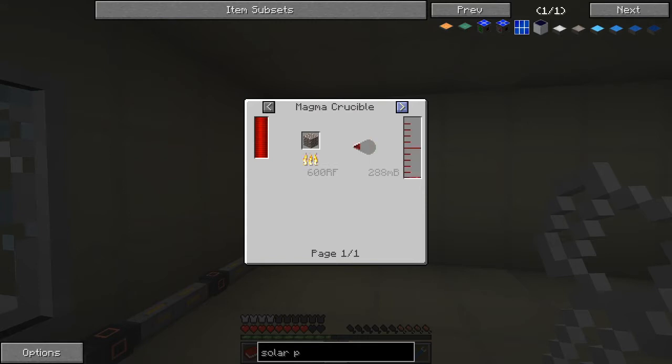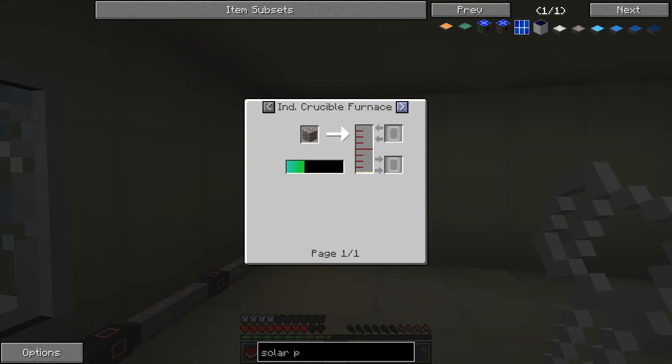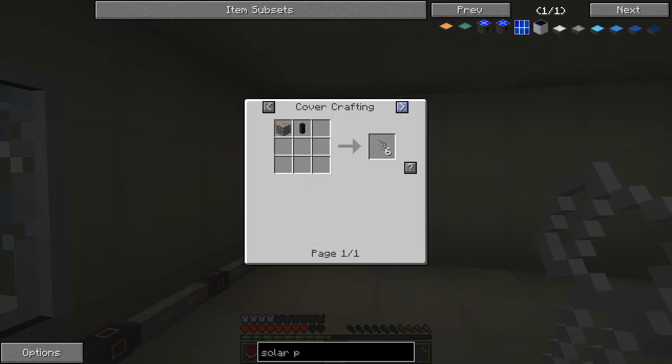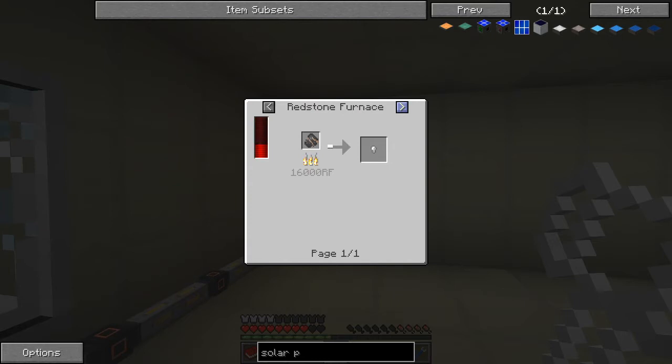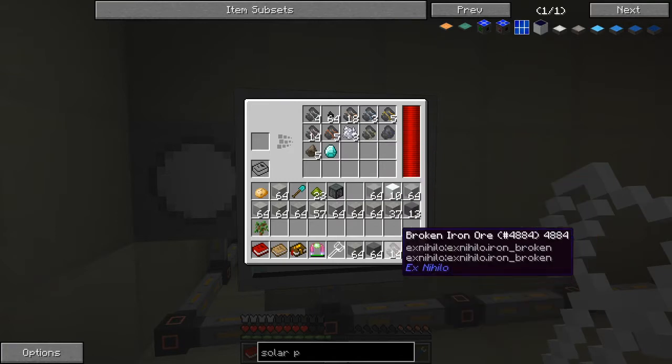We can smelt it to one iron. We can pulverize it to two plus one. We can convert it in a magna crucible into 288 millibuckets - that's basically two ingots of iron. And we can put it into the industrial crucible which gives us 216 millibuckets. So the industrial crucible furnace is actually less efficient than the standard magna crucible - that's a bit strange. A redstone furnace magna crucible gives 216 - about one and two thirds ingots.